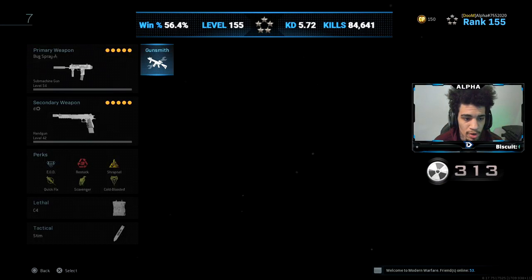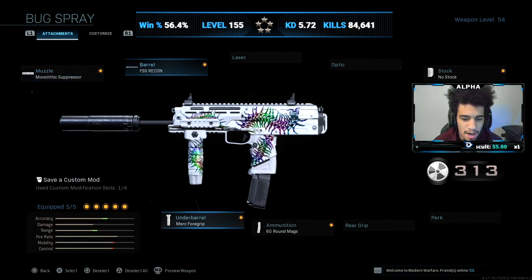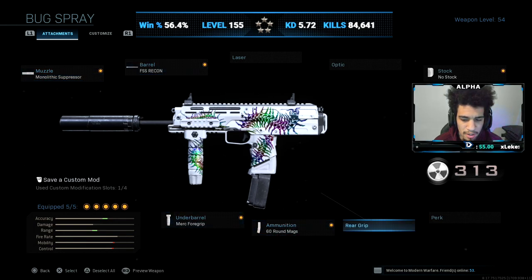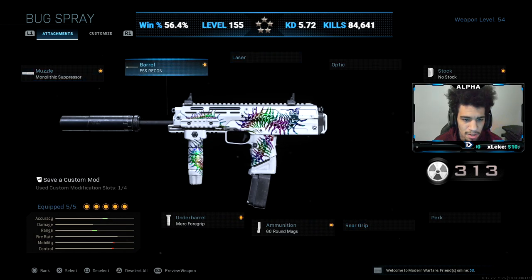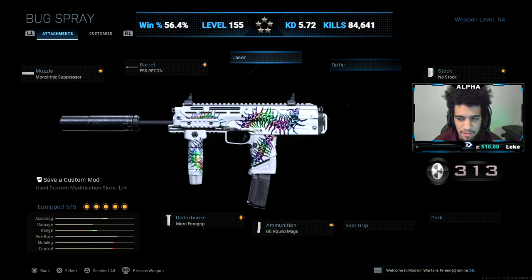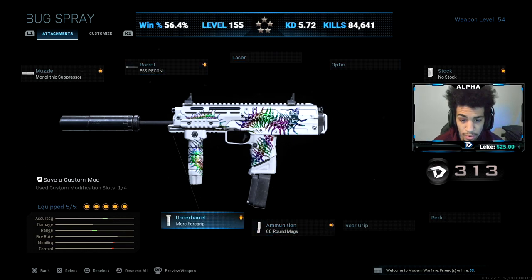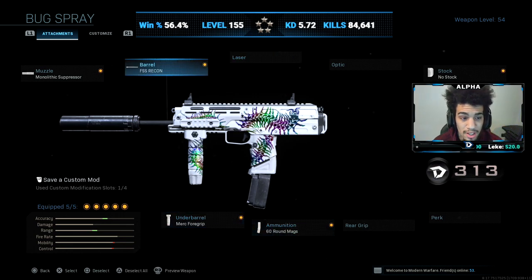So this is the original build of the gun. I didn't change it up too much. I just changed the barrel and the 60 round mag. And I added the monolithic suppressor. This is probably one of the best MP7 class setups that you can actually rock with this build without changing it up too much, if you guys want to keep the camos and stuff how it is.